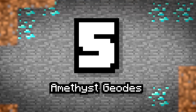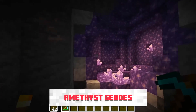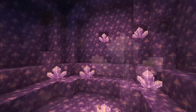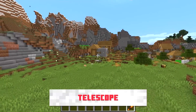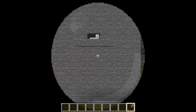Number 5: Amethyst Geodes. These purply-pink crystals can now be found in pockets of deep caves. They can be harvested, although the source blocks apparently cannot be moved. The amethysts themselves can also be used to craft a telescope. Although we don't know the recipe, we know it can help zoom in the perspective of the character — kind of like Optifine! How cool is that?